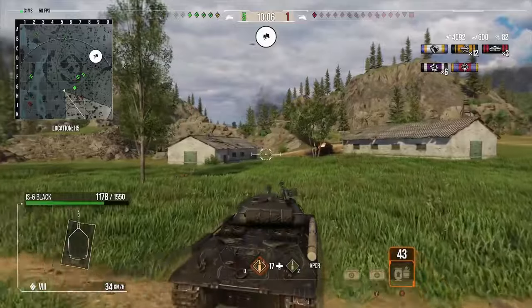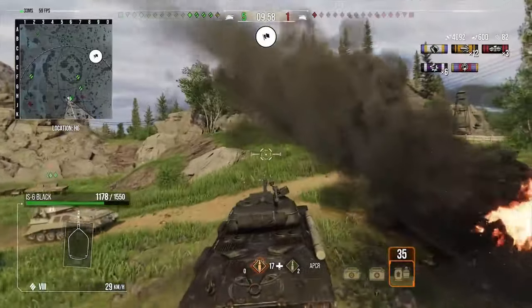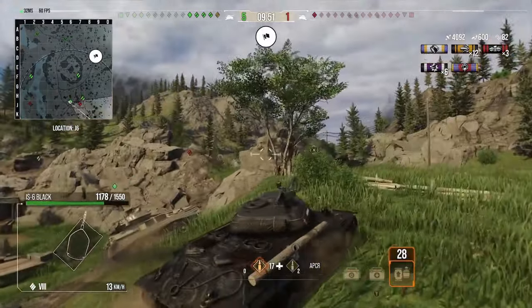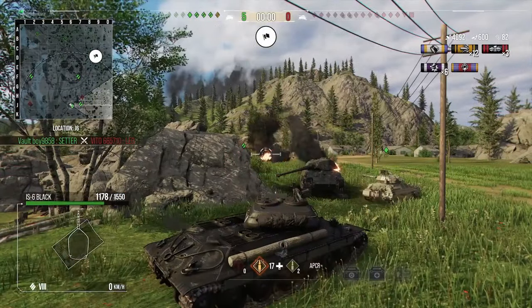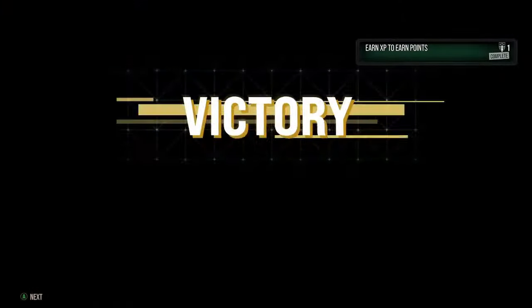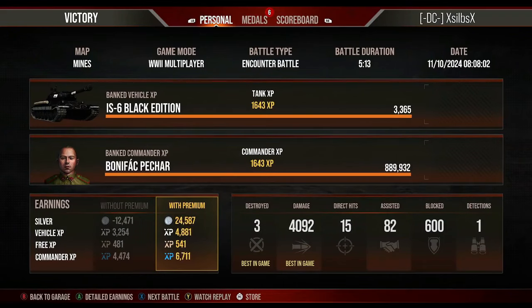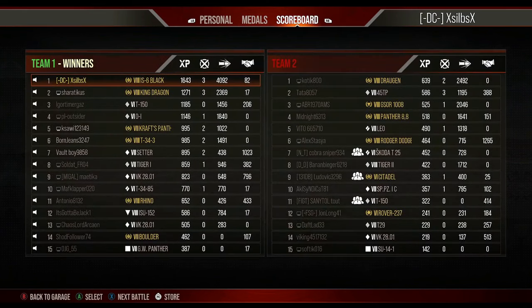So that's the IS-6. The preferential matchmaking is a bonus point for it, but I don't find much else interesting about it. I don't want to come across as too biased against Russian tanks — IS variants just don't suit my playstyle. We come top of the board with just over 4,000 damage, 3 kills, a slight bit of assistance and a little blocked. We pick up the High Caliber and the First Class medal — that shows what you can do with the IS-6.